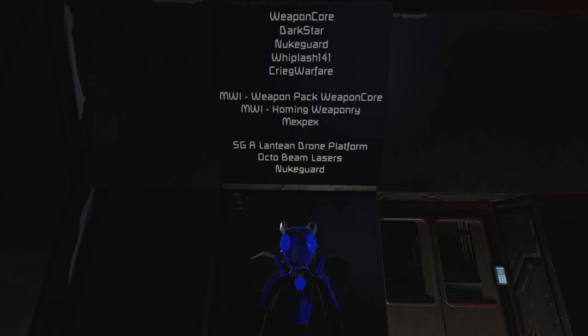Do the turrets I've already got still function? That's a good question. There's also something else I didn't check, because this ship is using some weapons from the MW-1 Weapon Pack, but I removed the old one and replaced it with this. We've replaced all the turrets. We should go look — but first, through the hangar.